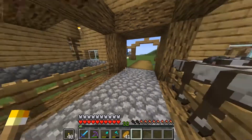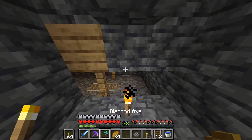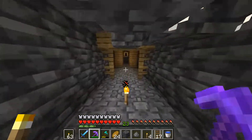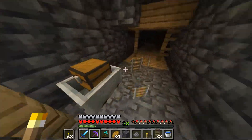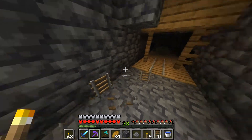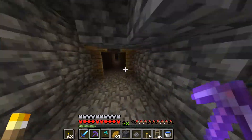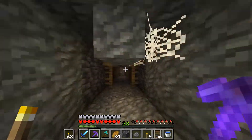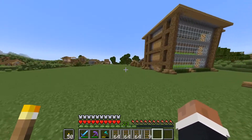Once we've got to the abandoned mineshaft we're going to get some rails. I've made it successfully down to the abandoned mineshaft and I'm just going to mine as many rails as I can down here. Obviously you can smelt iron, but it's kind of a lot of iron. With a Fortune 3 pickaxe like I have I guess it's not that hard, but I just think it'll be easier to get rails from down here. And there we go - I got three stacks of rails.